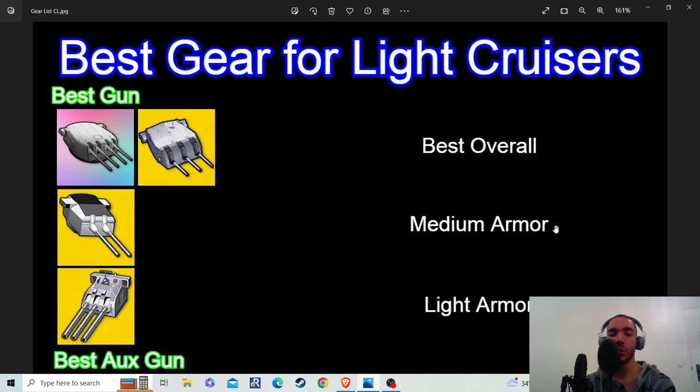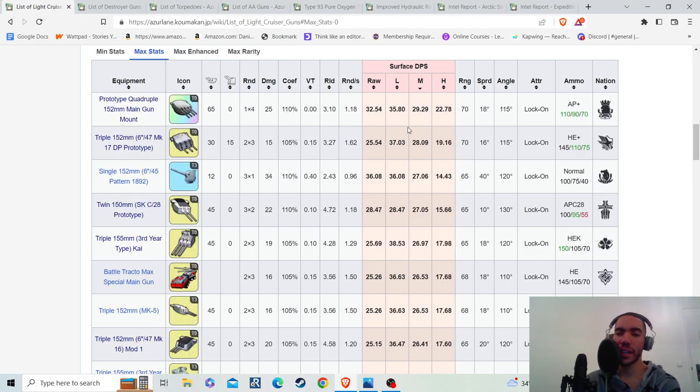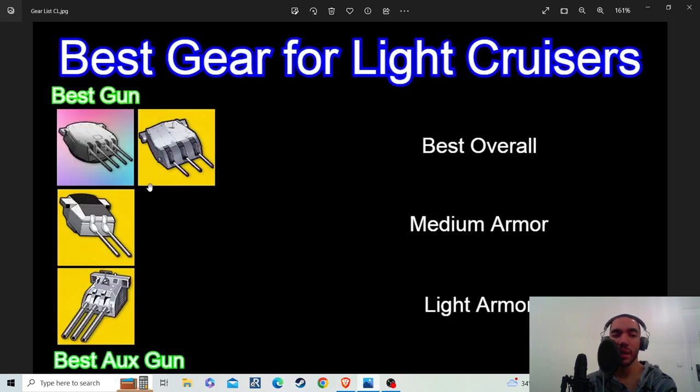Moving on, the best gun for medium armor is actually the German gun. When you go to the light cruiser gun section and switch it to medium armor, technically the rainbow light cruiser gun and the American gun do outperform the German gun. But the German gun has by far the lowest spread, and in actual practice, when you use these guns on medium armor — like a medium armor boss especially — the German gun does slightly more damage. Its DPS is close to the other two, but it gets more rounds on target, and that means it will actually do more damage. So, as my graph points out, if you're fighting a medium armor boss, use the German gun.